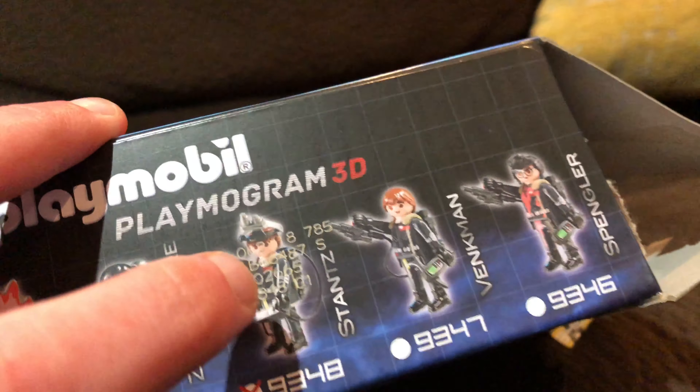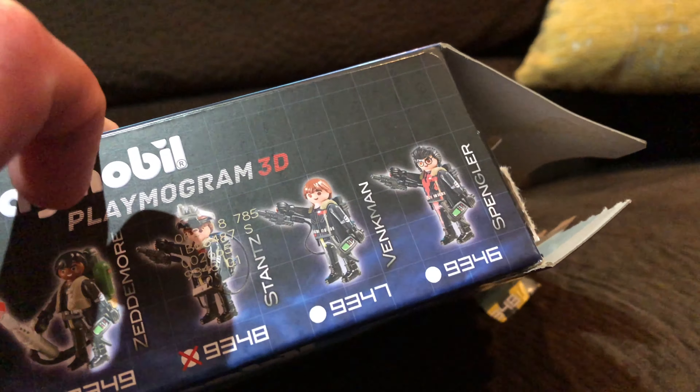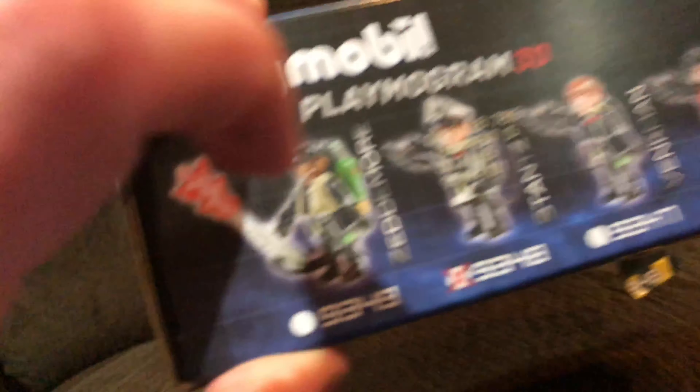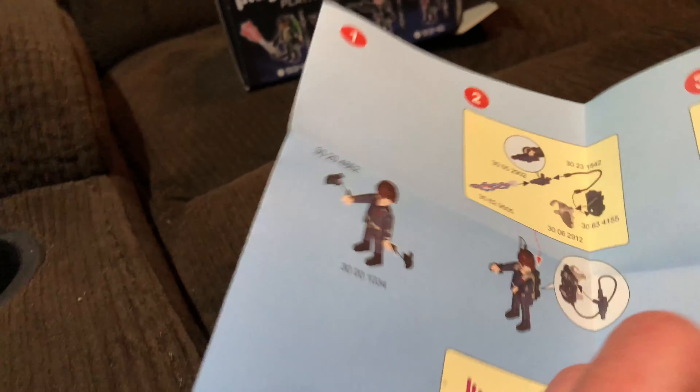I'm gonna get these at the dollar store — four dollars each. I'm gonna try to get that guy Spangler. They have that and I have that man. The instruction manual — you can build it. That's how I do it. One, two, three — that's how I built it. Stickers on like that.